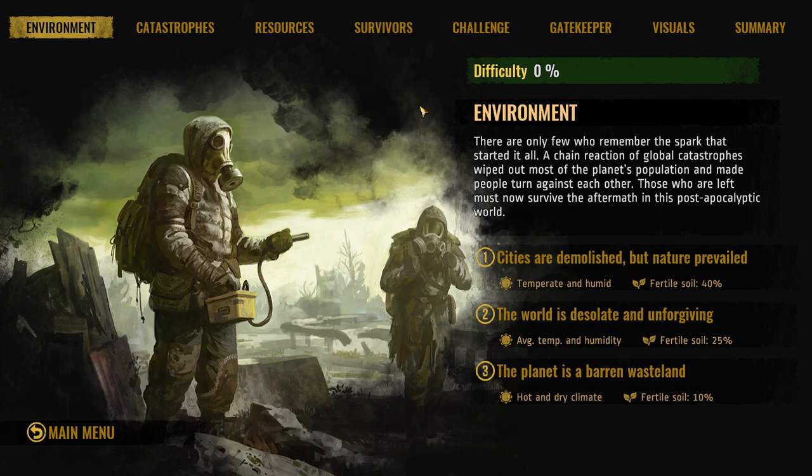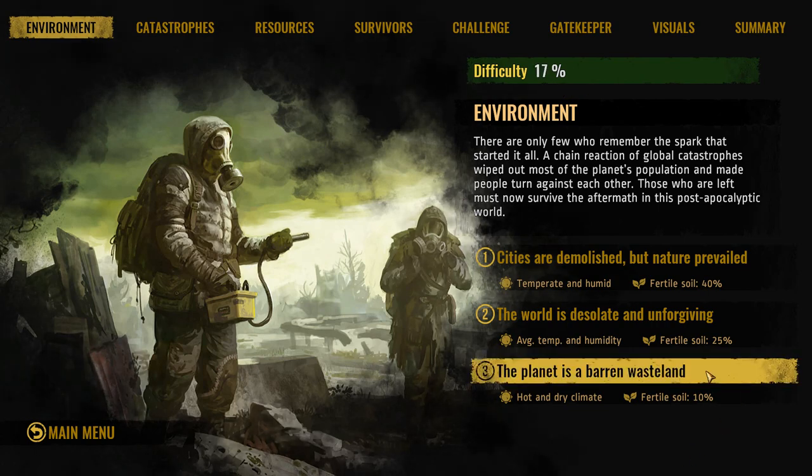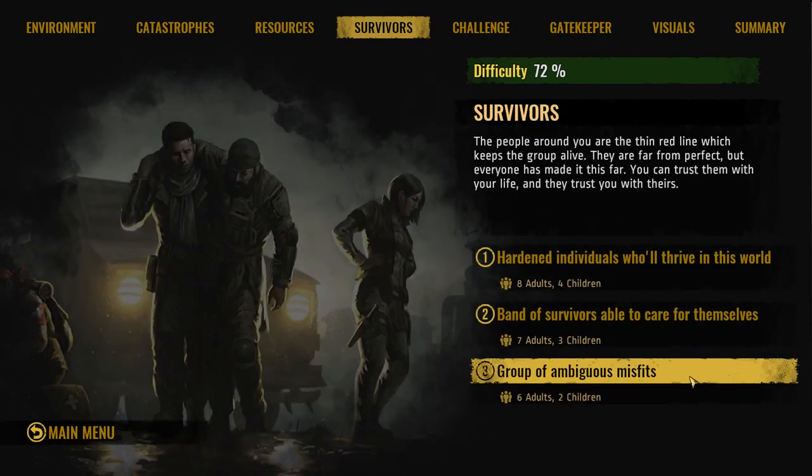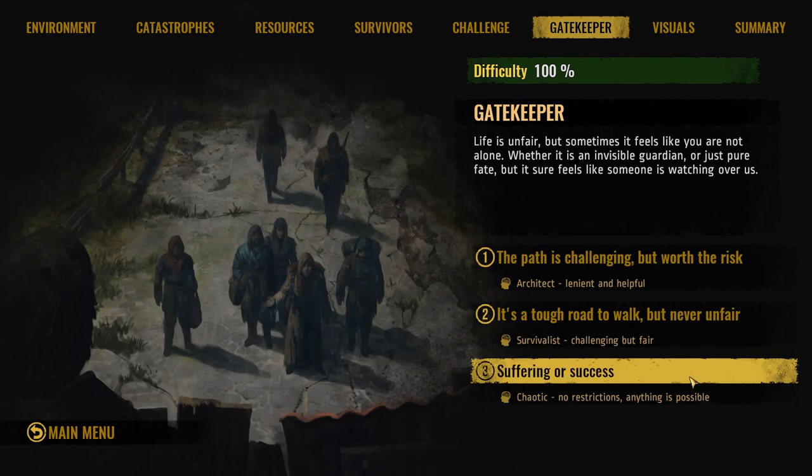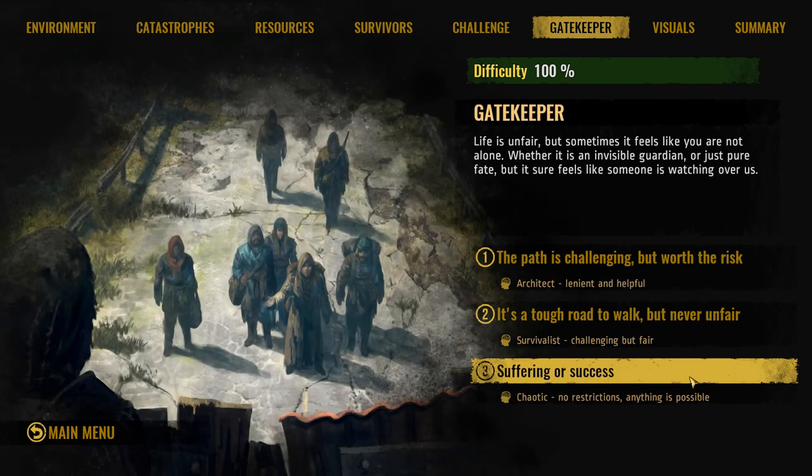Hi everyone, I'm Honeywell and we're playing Surviving the Aftermath. We're starting a new environment with a 100% difficulty rating because they made some changes with the colony update that I was curious about. In order to get that 100%, we need to change one of our settings — we need to opt for the Baron Wasteland. Everything else is still the same. And here we go, 100% difficulty.